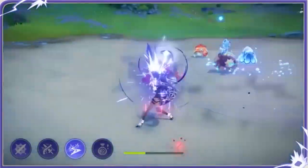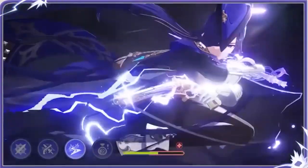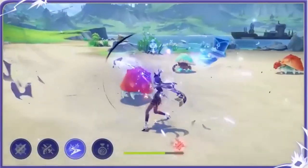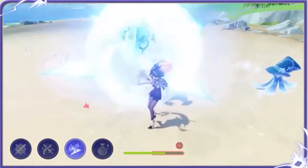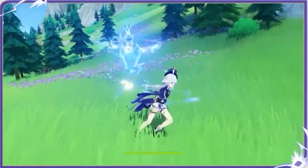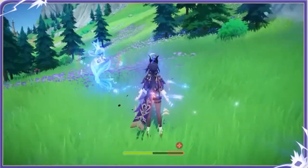You could even use the three-star Harbinger of Dawn — it provides decent stats, but you'll need someone to give you a bit more attack to compensate. So you'll need to factor that into your team selection.